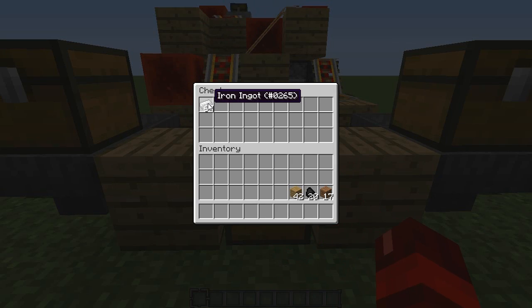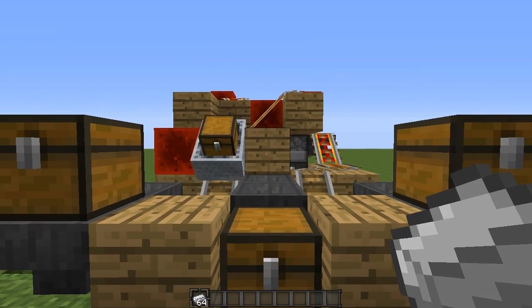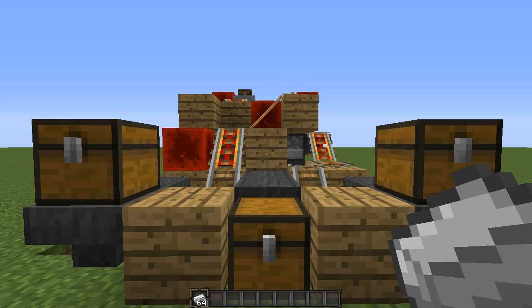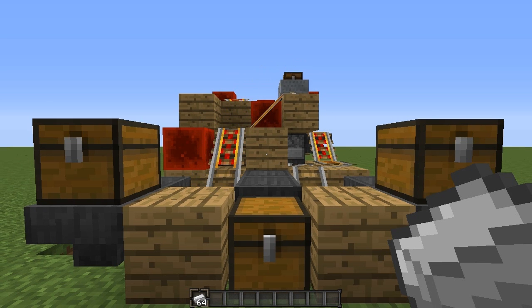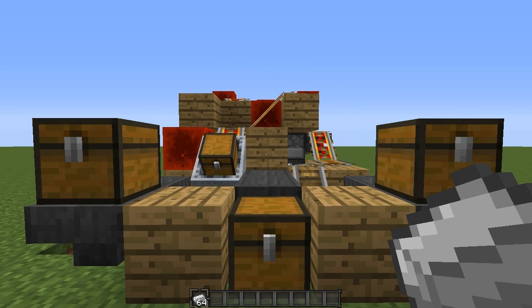As you can see, it has smelted 64 iron and it did that quite quickly. What I'm going to show you now is how to extend this — by extending it you increase production and reduce the smelting time, so you can smelt a stack of 64 iron a lot quicker, probably in about two minutes or maybe even less than that.